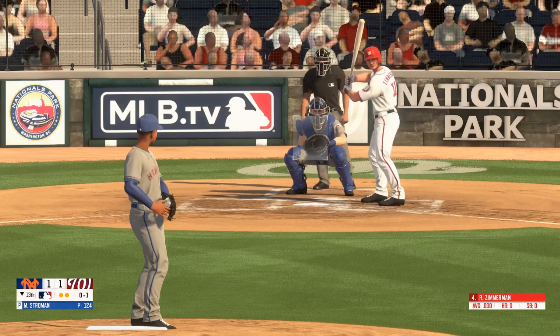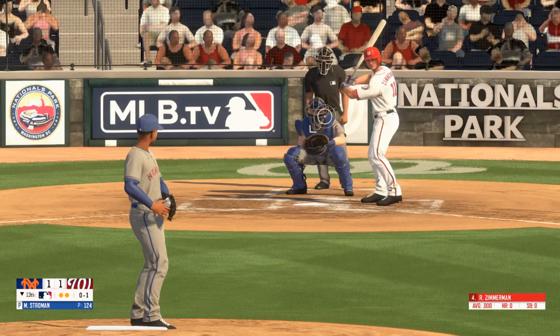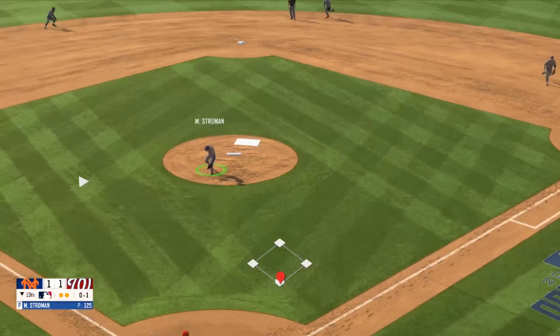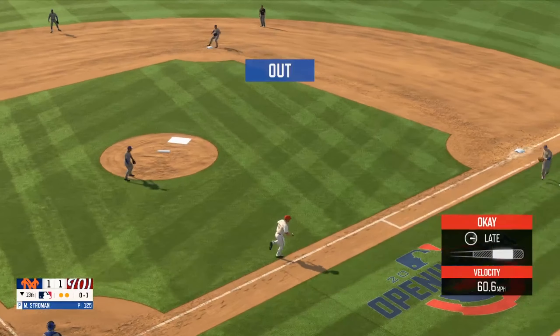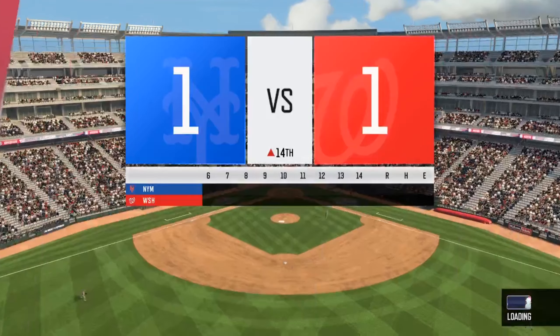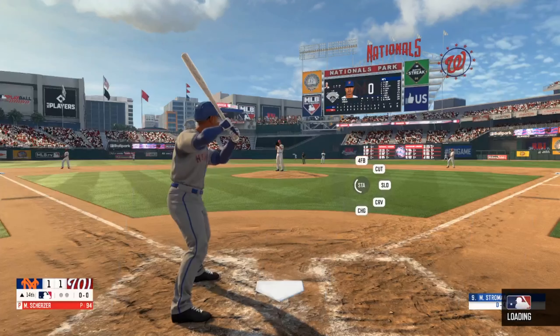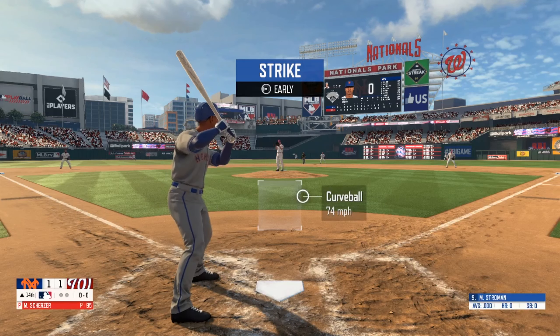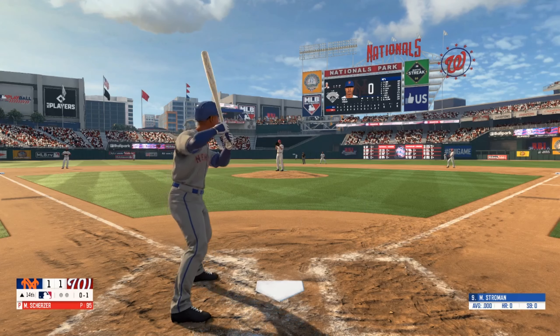Swing and a miss, no balls, one strike. Not much contact there, dribbler back to the mound, Stroman throws over to first. Check swing — what a strike call — strike one.